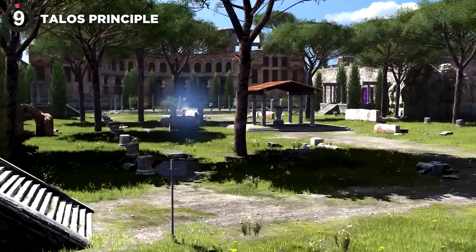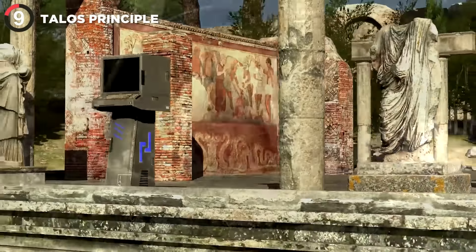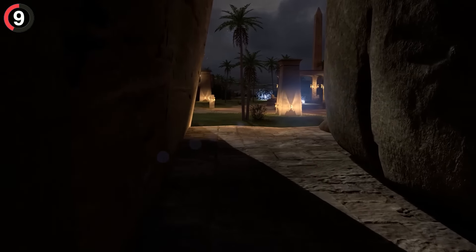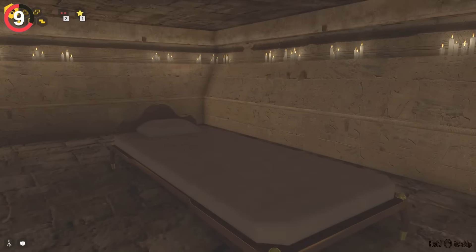And after all that work, you might want some rest, and one of the best beds in all of gaming is found in the Talos Principle. You'll need to take out a bunch of force fields before heading up the secret passage that leads outside the temple. Hidden behind the statues, you'll find a hole that you can drop into with a single bed and the option to use it. This instantly transports you into a dream state where you can watch some electric sheep in the wild.